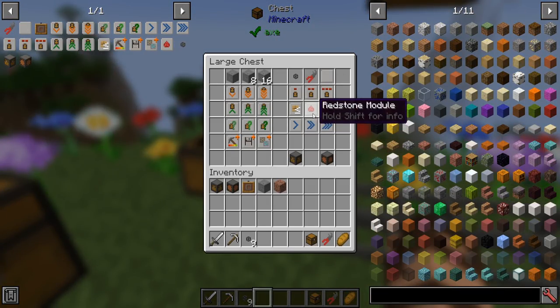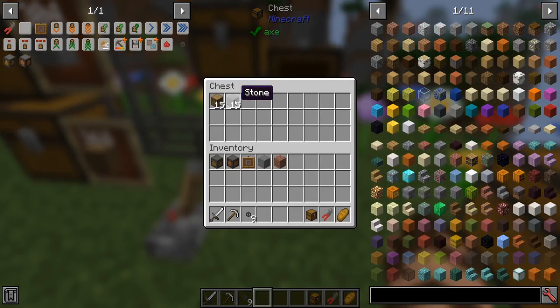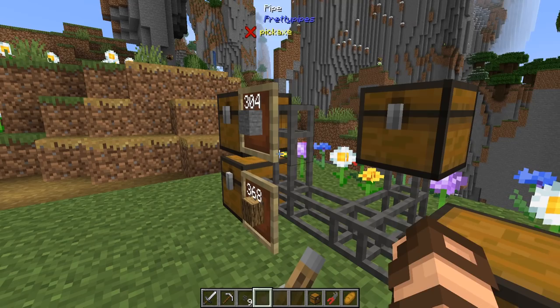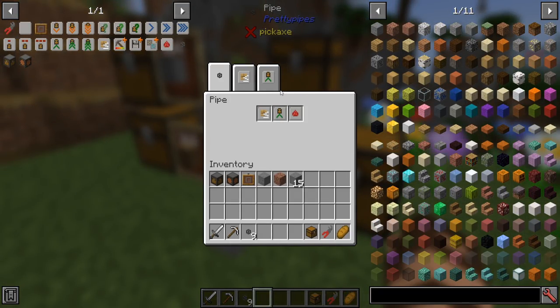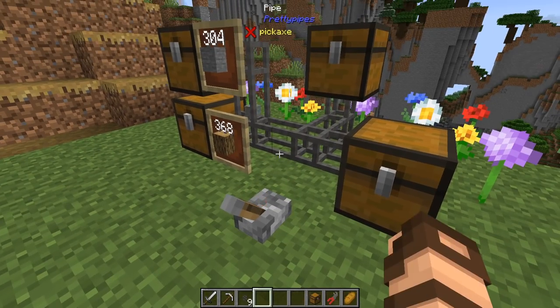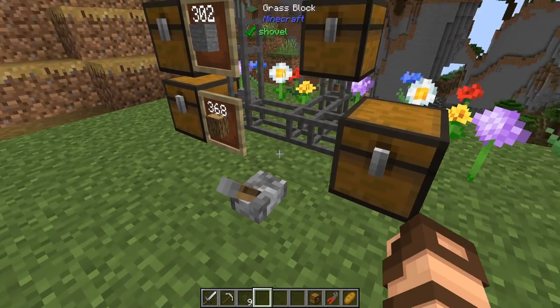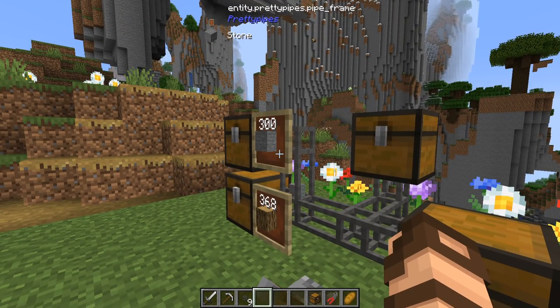We've also got the redstone module. If I turn this on, items stop moving - it allows disabling the pipe with a redstone signal, and it works for both extraction and retrieval. If I enable it again, everything keeps going. Pretty cool.